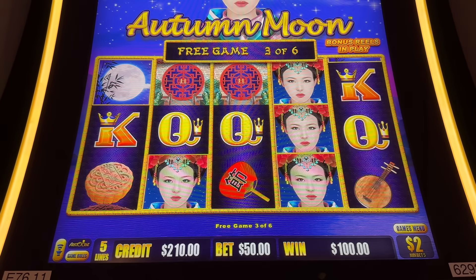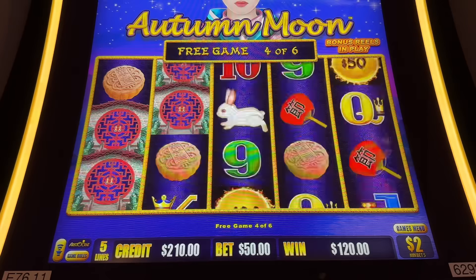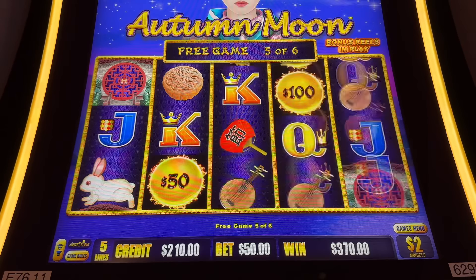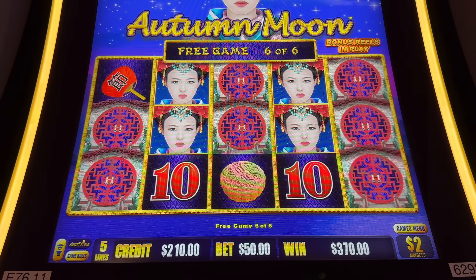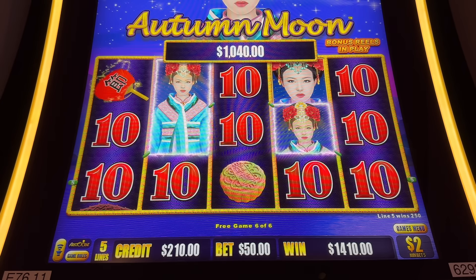Re-trig! No. Don't be trash, come on. Balls, balls. All right, what do we got there — a four of a kind. Balls, not enough. Last one, come on, save it. Oh come on — $10s really? Come on, that's all good though, it's still going to be a hand pay. All right, $1,400!